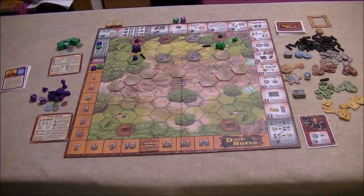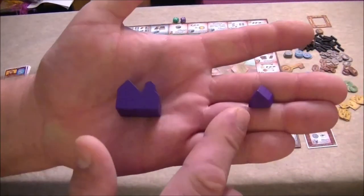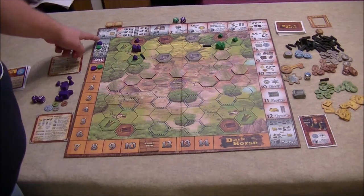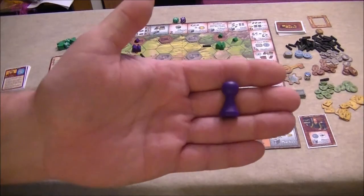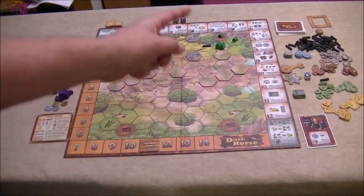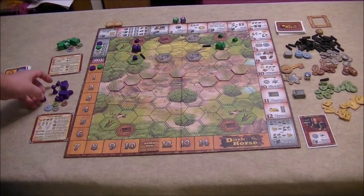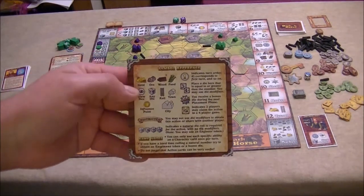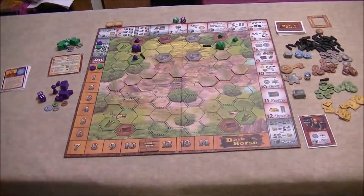There are player pieces for up to four players — each player has some cities, some town buildings, and some player discs. One disc is used to determine turn order and the other keeps track of influence. There's also a player pawn used in one of the rule variants. Each player gets some dice — most of the time you're using two, but you can gain a third die. There are also reference cards for each player explaining what all the different resources are and what some of the actions mean on the front and back of the card — very useful to have in front of you.